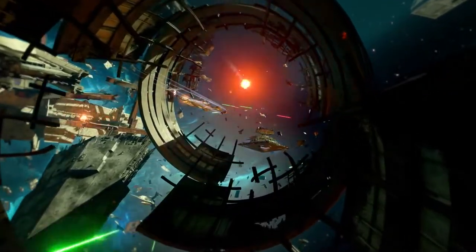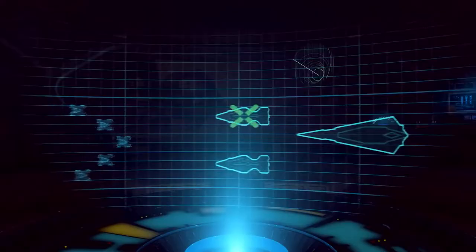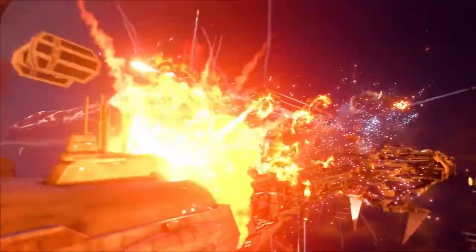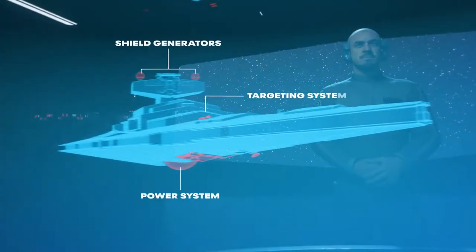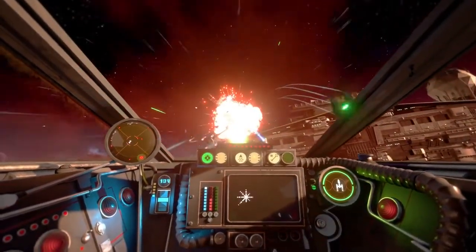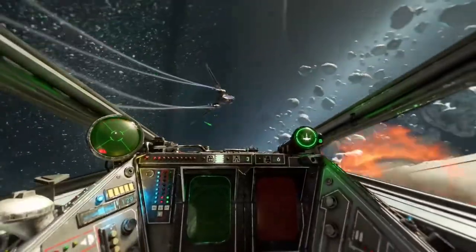First, push the front line by winning the dogfight in the center of the map. Next, attack or defend two medium-sized capital ships. And finally, the ultimate goal: target and destroy the subsystems of your opponent's massive flagship and take it down. At each phase, your squadron either pushes the line forward or falls back to defend.